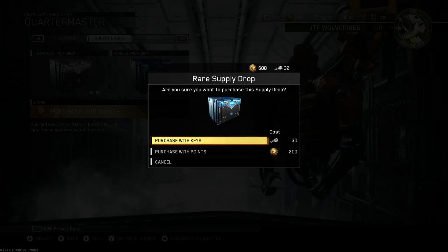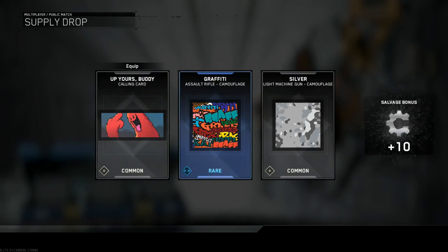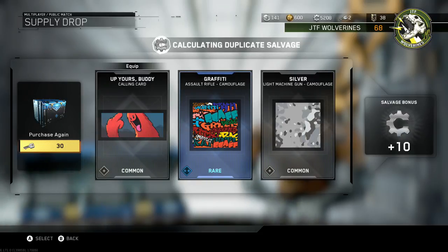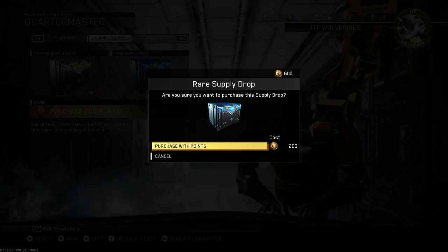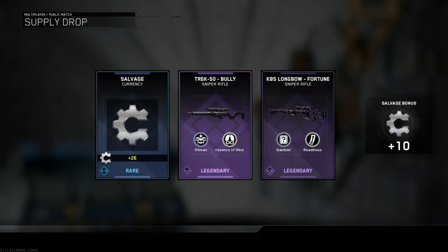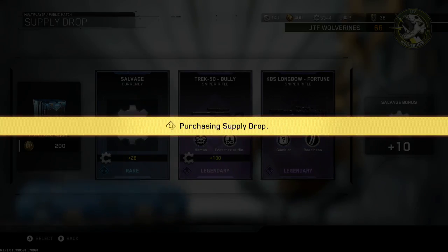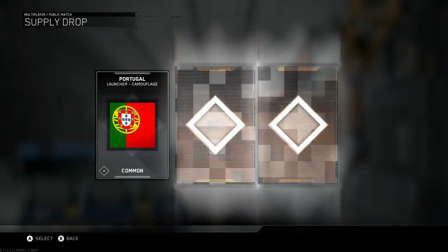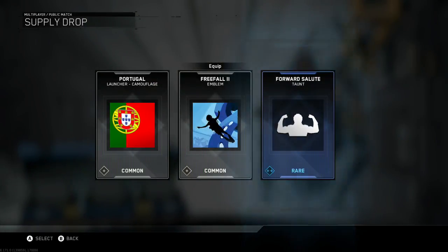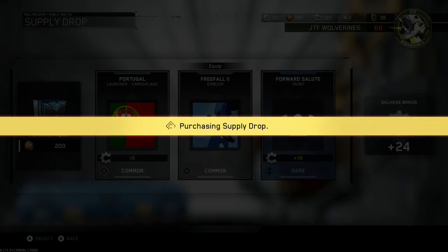It's 150 keys or 1,000 cop points for each supply drop opening. I have a couple more cop points and some keys, so we'll see if we can continue our epic streak. Nothing in that one. Salvage, Stretch 50 Bully — nothing in that one either, got a couple weapon variants. Got the Portugal — nothing. That's going to do it for the cop points — oh wait, I have 200 more. Nothing there.